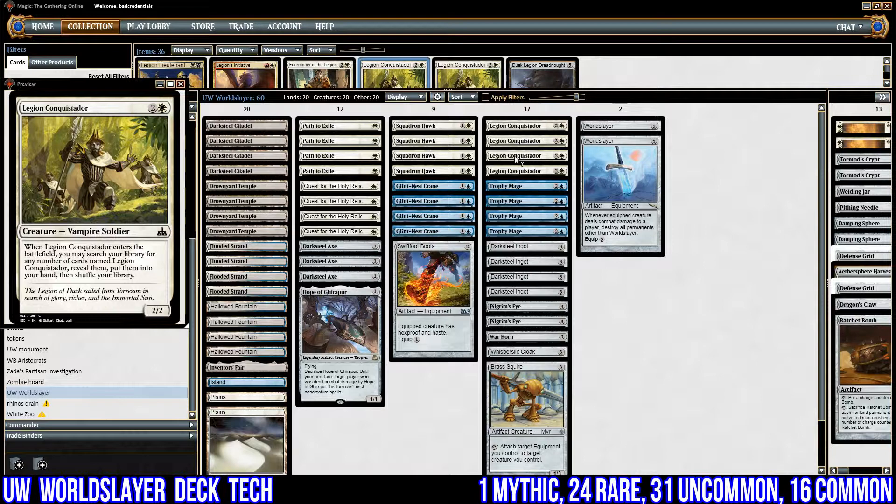I've got four copies of Legion Conquistador — exactly the same as Squadron Hawk: I can just fetch out all the Legion Conquistadors from my deck and put them onto the battlefield. It's great with Quest for the Holy Relic. The only downside is it costs three and doesn't have evasion. However, like Squadron Hawk, it's also good after World Slayer because I can refill the battlefield very quickly.